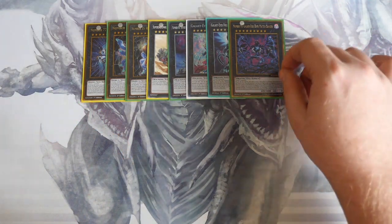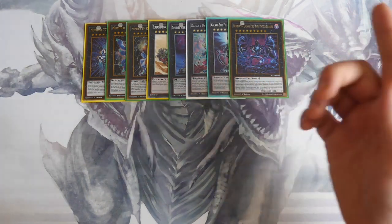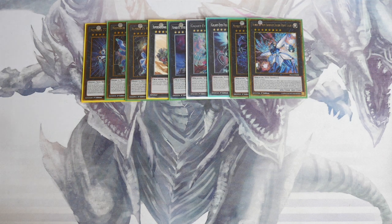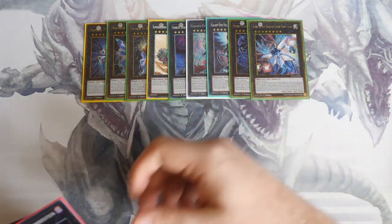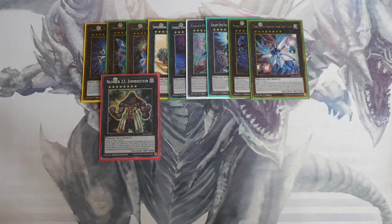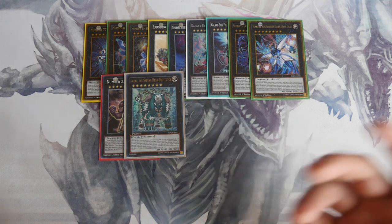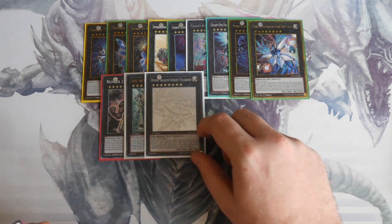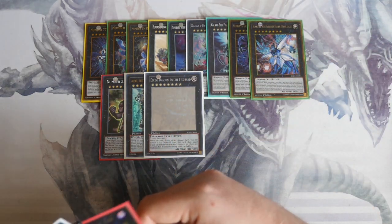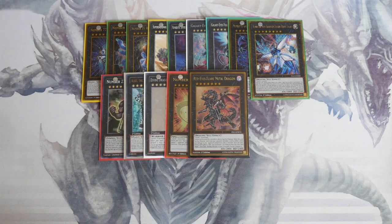We play a small Galaxy engine: Galaxy-Eyes Cipher Dragon, Galaxy-Eyes Full Armor Photon Dragon, and Number 95 Galaxy-Eyes Dark Matter Dragon — Dark Matter Dragon sends cards to the graveyard, which synergizes with Dark Lords. You can also play Number 62. Number 38 Hope Harbinger Dragon Titanic Galaxy — one of the best rank 8s around. Number 22 Zombiestein — being all Dark monsters gives you a 4500 ATK beater on board.